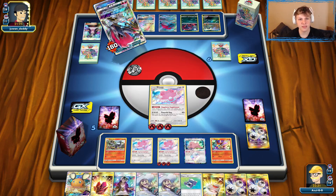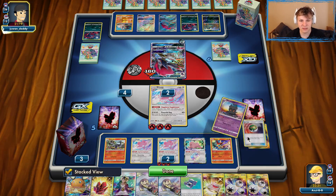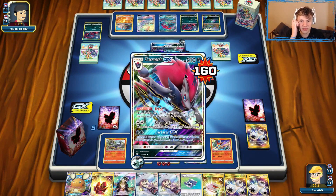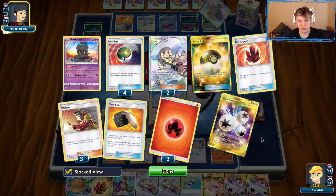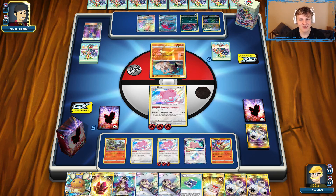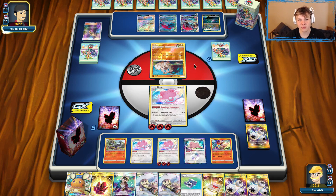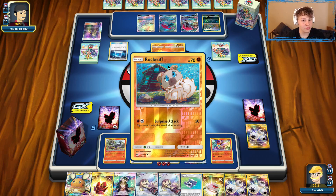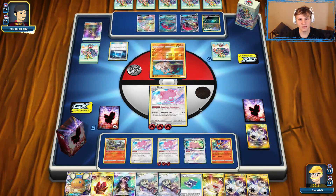We could have gone with Guzma Triple knockout Grimer — that would have been okay too. I think we're still in a fine spot, nothing to worry about yet. There's an Ace Roller from our opponent, and here comes the Rockruff. Might be seeing a Counter Gain coming down with the Fighting Energy and the Lycanroc. If I had to guess, they'd have Counter Gain and Lycanroc ready to go. There's the Lycanroc — let's see if they have the Counter Gain.